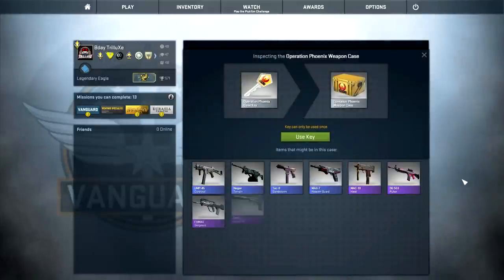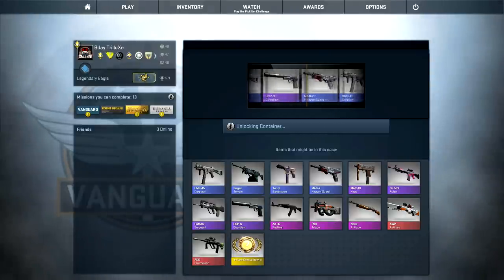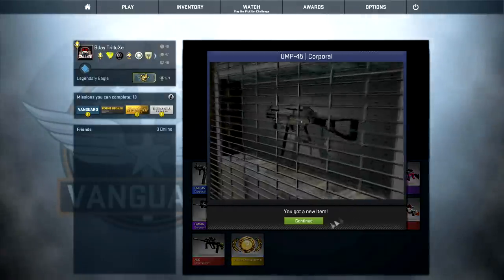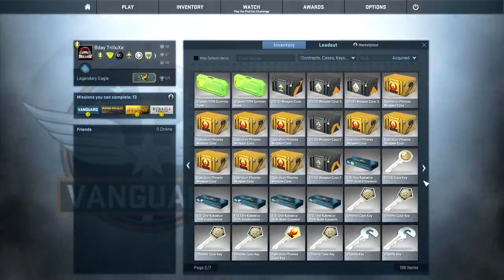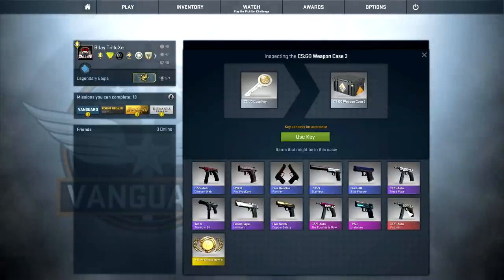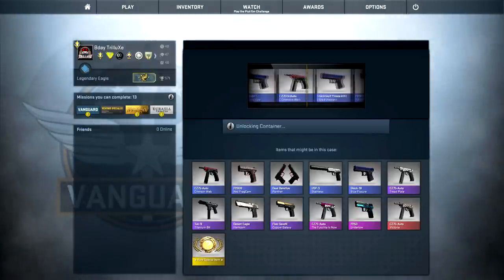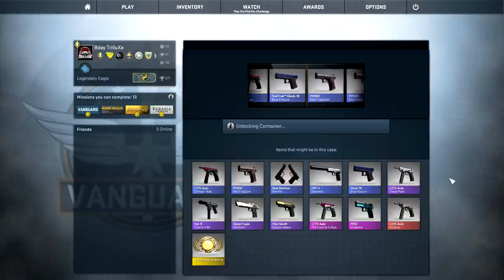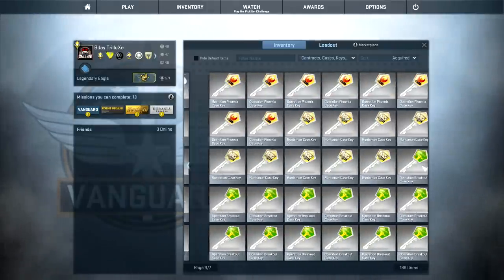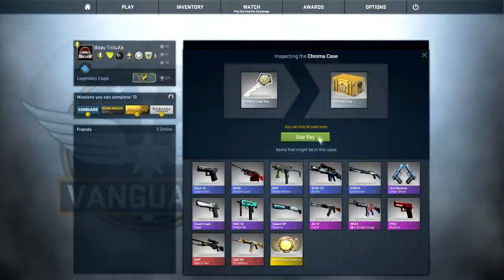Alright, time for a Phoenix case - there was the ORB Azimuth already, it's been quite a long time since I got my ORB Azimuth. Then we have the weapon cases - I have three different kinds. I'm going to start with Weapon Case 3, the case that only has pistols in it. We'll start off with the StatTrak Glock 18 Blue Fissure... but it's the Red Frag Cam. And then my 50 Chroma cases - I really hope to get another Chroma case knife.